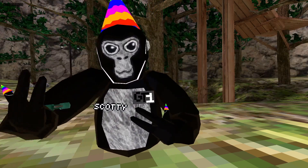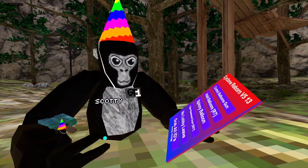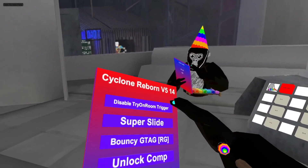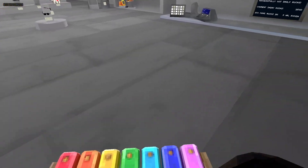Open basement door — this will open the basement door. No lobby leave — when you go into another map in a server you won't disconnect. Grab all IDs — it'll grab everyone's IDs in the server you're in. Disable trine room trigger — when you enable a cosmetic and click disable trine room triggers, you'll be able to walk out and still have the cosmetic on.